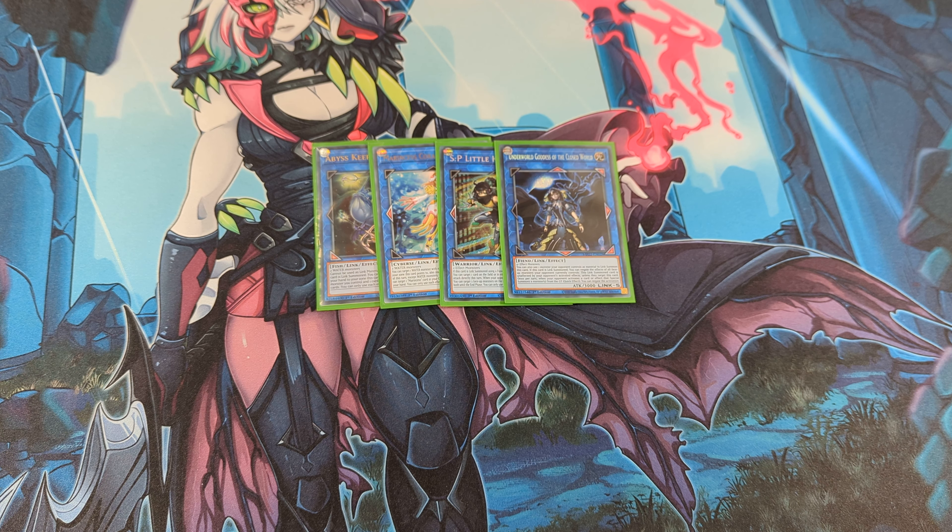And for the Link monsters, 1 Harbinger Keeper — this is also to clear a problematic card from the field. 1 Coral Dragon — with this card I can special summon back a water monster with 1500 or less attack. 1 Spellseer, also to clear something problematic from the field, and it can also serve as an interruption to end on. And 1 Underworld Goddess, to clear something that I cannot really target or get rid of otherwise. And that's it for the extra deck and deck profile. Let me know in the comments what you think of this deck, what would you change, and what other deck profiles you'd like to see. Thanks for watching and see you next time.